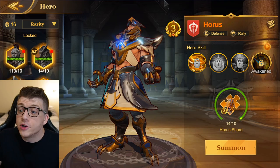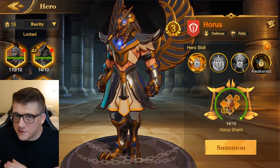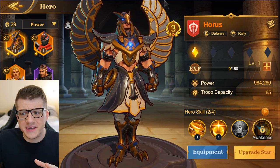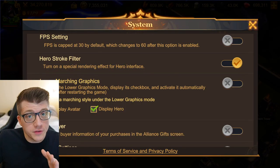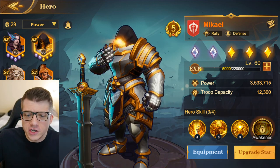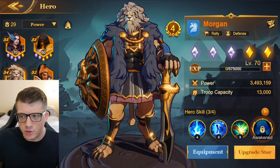Here's Horus — absolutely insane design. These have got to be the best looking characters in any city builder game. One thing you'll notice is Horus has this comic book look with a thick black stroke around his entire body. This is actually a setting within the game — if you turn it on, all heroes look like they're straight out of a comic book. You can change the visual appeal just by toggling a switch in settings.